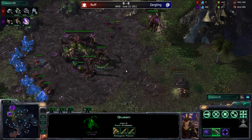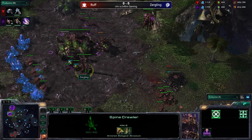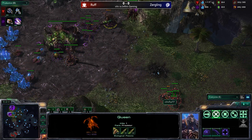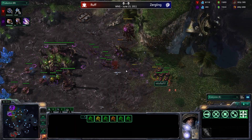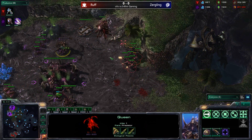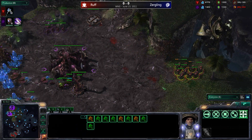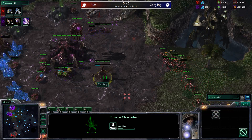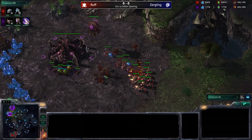Rough is streaming marines out of his three barracks and now has to deal with the spine crawler. The queen could try to get some damage in but will have to pull back. The bunker was canceled — somewhat curious since it wasn't within range of the spine crawler. Rough's SCV only had five hit points left, the queen hit it and destroyed it, so he was almost forced to cancel the bunker. Now he has nine marines trying to do as much damage as possible and force extra Zerglings.